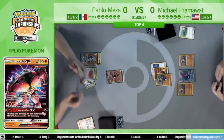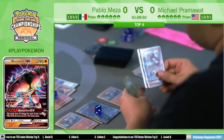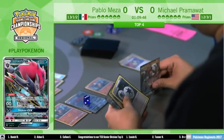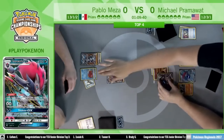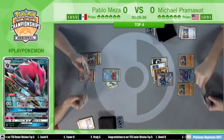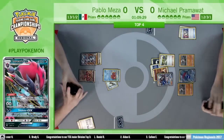There's that Zoroark GX. He drew a Puzzle of Time, discards it for Trade — he needs something here. There's an N. He has two Lycanroc GX as well, so he can use Bloodthirsty Eyes to target down a different Pokemon. I think he has a Double Colorless in hand as well. We could see a Claw Slash here to take the knockout on the Octillery and kind of take away Pablo's support.